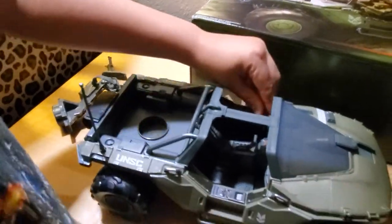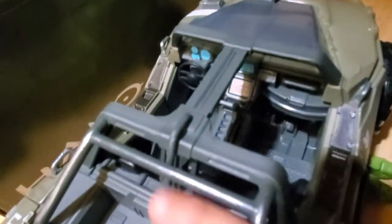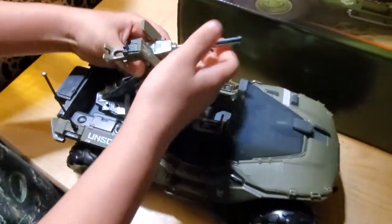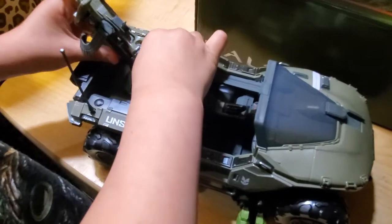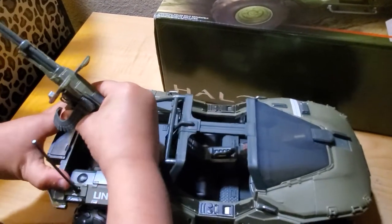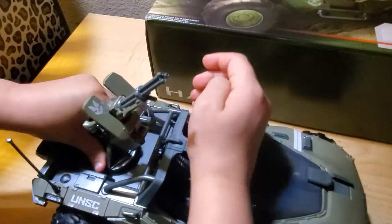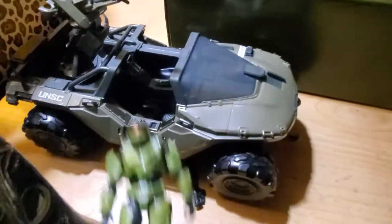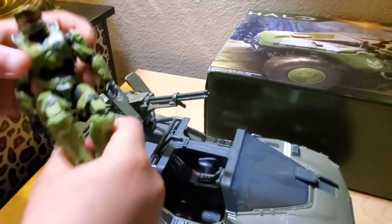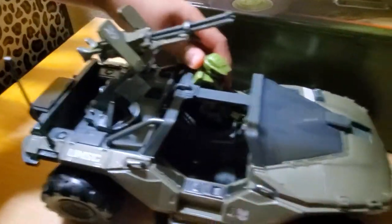And then there's like a little driving handle. There's a little hole right here so you can place the thing anywhere — you can place it behind or in front. That's better. Place it in front. But then Master Chief can sit on the truck and drive around.